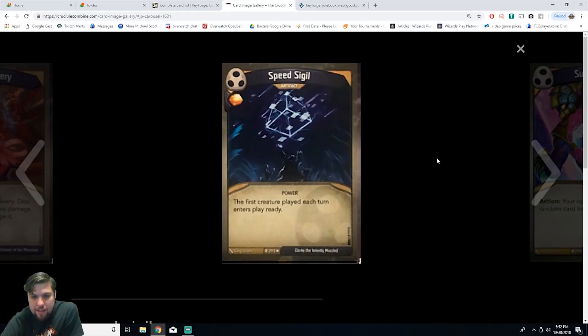Next is Speed Signal, an artifact power. The first creature played each turn enters play ready. You gain amber for this. This card is busted — any creature enters ready and you can immediately reap triggering all those powerful reap abilities. If they don't have artifact removal and you have Speed Signal out, there are so many combos. I think this might actually be one of the best Shadows cards — another broken one for this house.